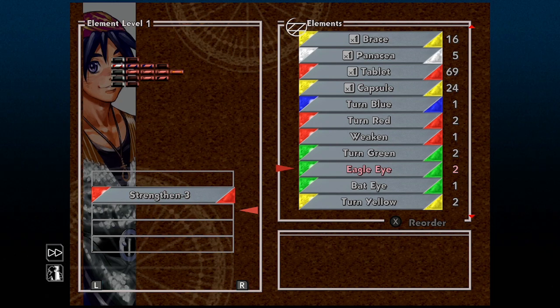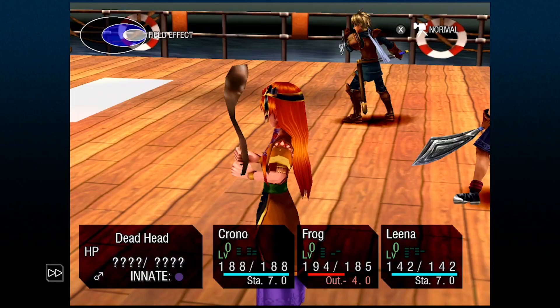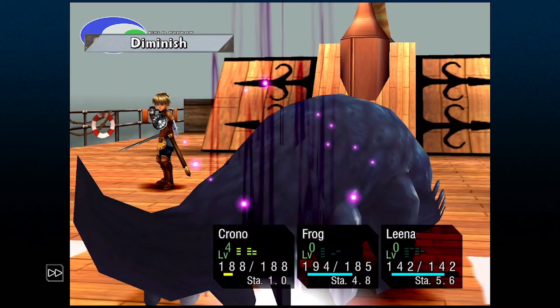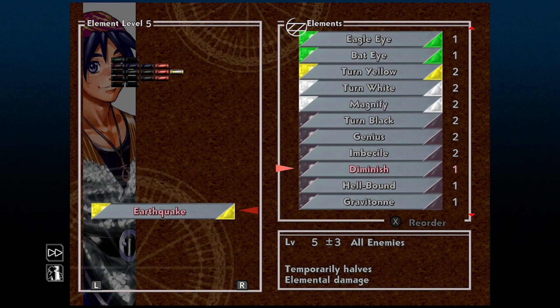This is huge to know. I like to start the battle by building to element level 1, then casting Eagle Eye on my main damage dealer like Surge, then striking with level 3s at 99% accuracy to build the element level, and then using an AoE to finish them off. With Diminish, because it's a level 6 element, the lowest you can place it is level 4, but it's still really worth it.